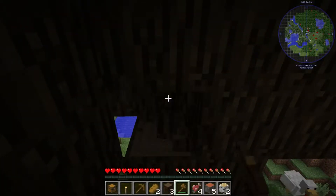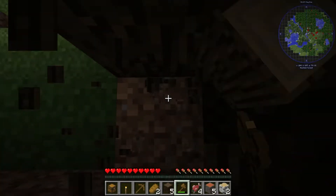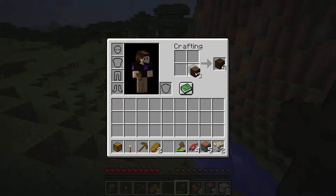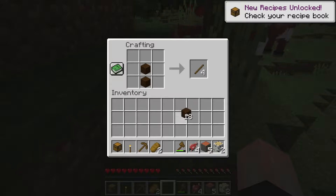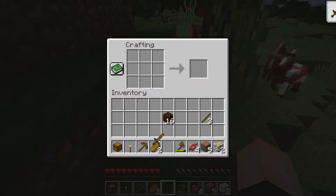Now I'm going to make a sword, because that would be pretty useful. Now if I just craft this into wood, there we go, and do this, and the crafting table. Now if we do this, then if we make a stick.